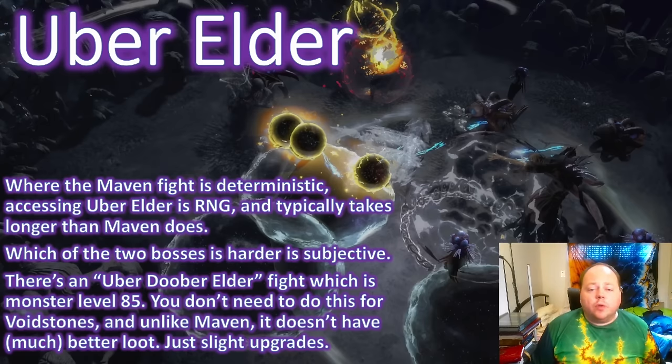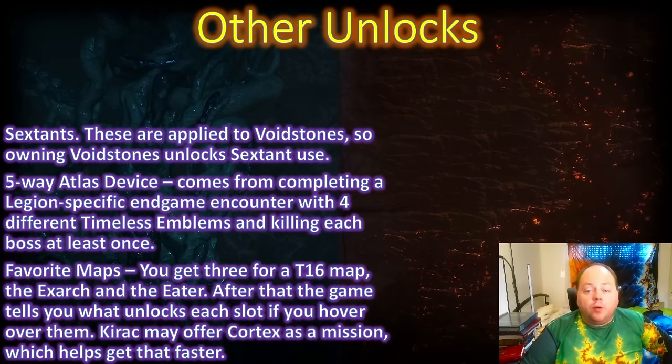Where the Maven fight is deterministic to access, accessing Uber Elder has a lot of RNG layers along the way, and typically this process takes longer than the Maven fight takes to access. You can get lucky with Uber Elder, but normally it takes longer to get there. Which of the two bosses is harder is subjective, and you do not need to pay attention to the level 85 version of this fight — it's for an optional challenge long after you've mastered your Voidstones. Voidstones are the biggest single upgrades to your Atlas, but there are a few other unlocks you should be aware of.